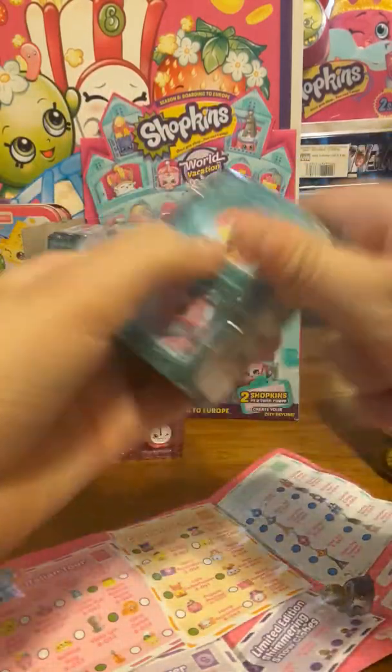And last but not least, the last pack for this video. I'm going to need to cut this open. Here we go. I got one purple twin bedroom. It's a shoe — oh, it's a high heel, hard to get out. In the French Adventure, her name is Chanto Shoe. Super cute.